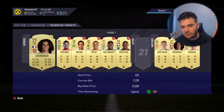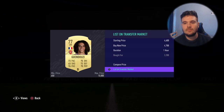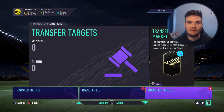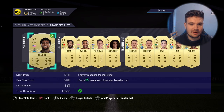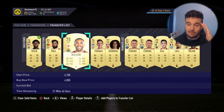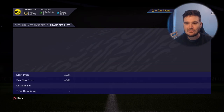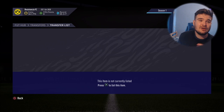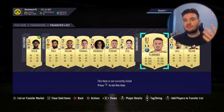Can we win Guendouzi for 3.2k? There's also an Iago Aspas but I'm not sure I'll win him. For the end of the video, I'm going to list this card up for about 4.7k - boom, listed. That's the method. I'm also going to put Wilson up for about 6.3k to 6.5k since he sells for around 6.8k - decent coins especially for low-budget traders with 5k, 10k, 15k, 20k, or 100k.